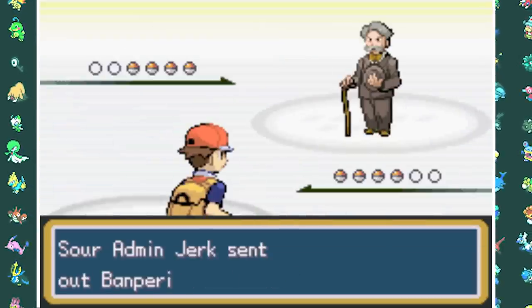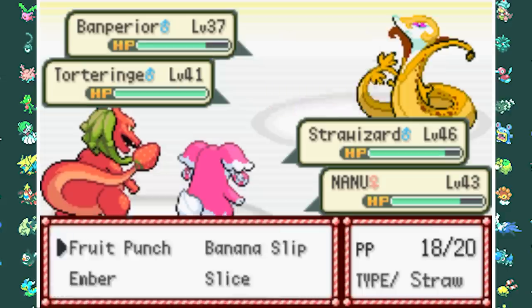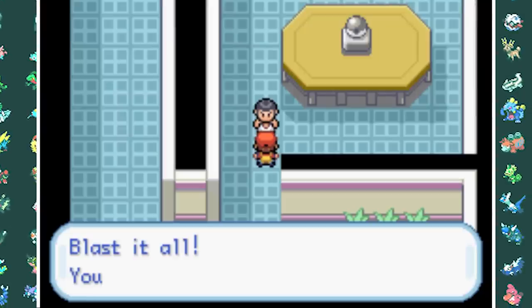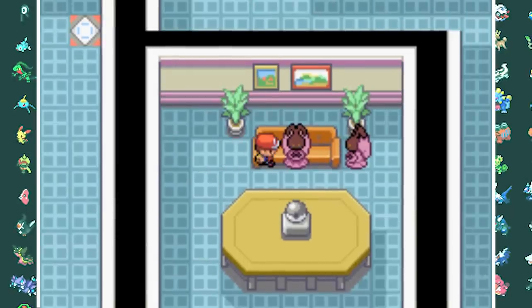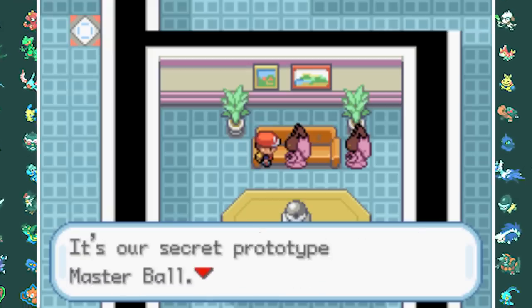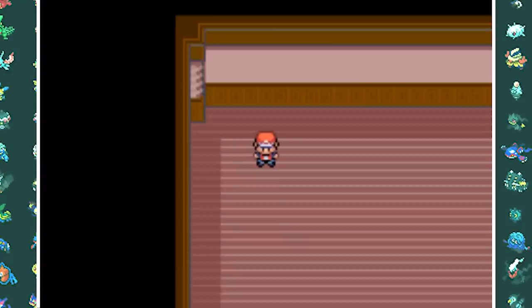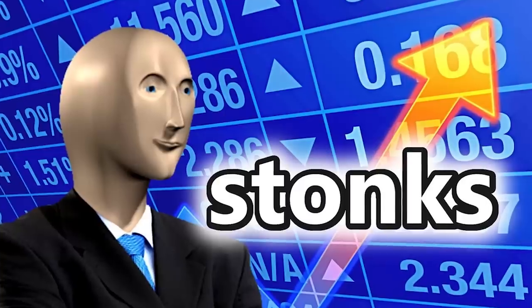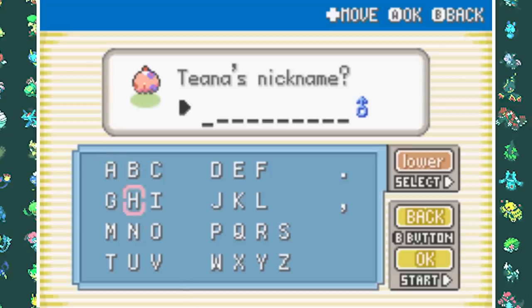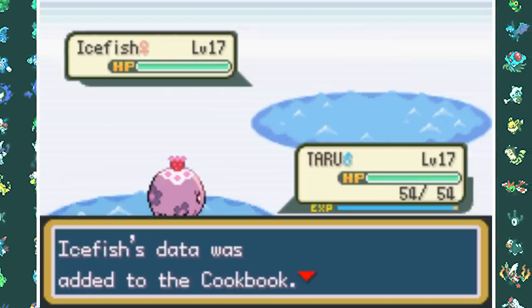Then it's time for Sour Admin Jerk — yes, his name is actually Jerk. He has Kangaskake and Torterra, but my Fruit Punch and Pybeam combo prove too much for his squad. We then talk to Princess Chocoban — apparently the CEO of this company — who gives us the Master Ball. On our way to the next gym we get kidnapped by a pirate and thrown in a chocolate jail, but I just eat my way through the walls. I also accidentally throw my Master Ball at an Icy Fish, which doesn't really matter as they're just there to take hits.